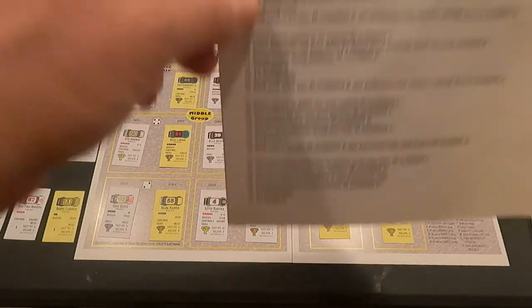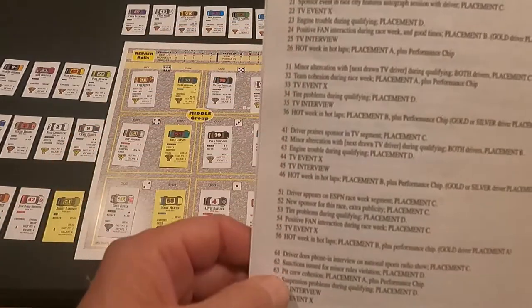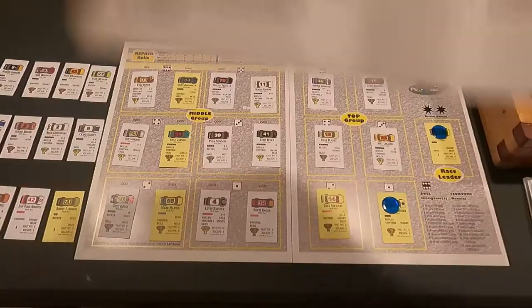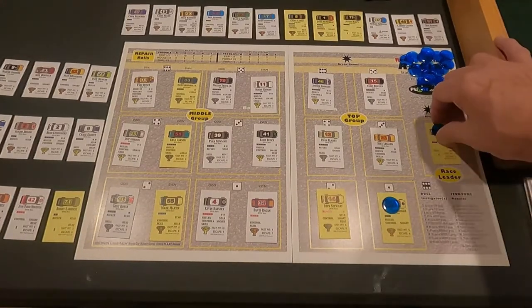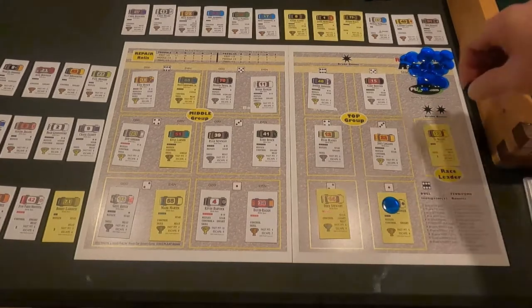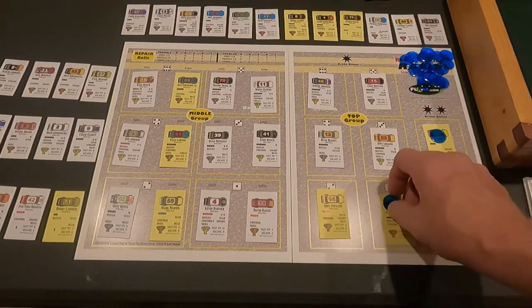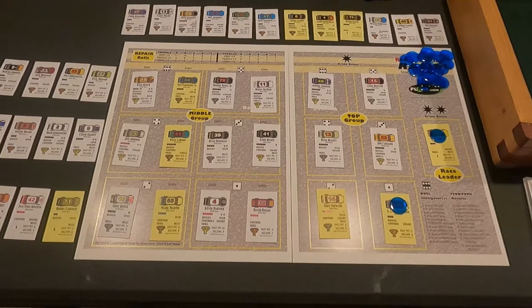In the race week events guide booklet, you have a TV list chart. You roll on this for every TV driver drawn, and it gives you an event. Two things can happen: they can get a bonus or it can help them qualify. Ty Dillon was the first driver and he got treated like a gold cup driver, getting the pole. Allmendinger got the next highest qualifying spot, so I have two guys who don't normally run up front starting up front, and they both got a blue chip.